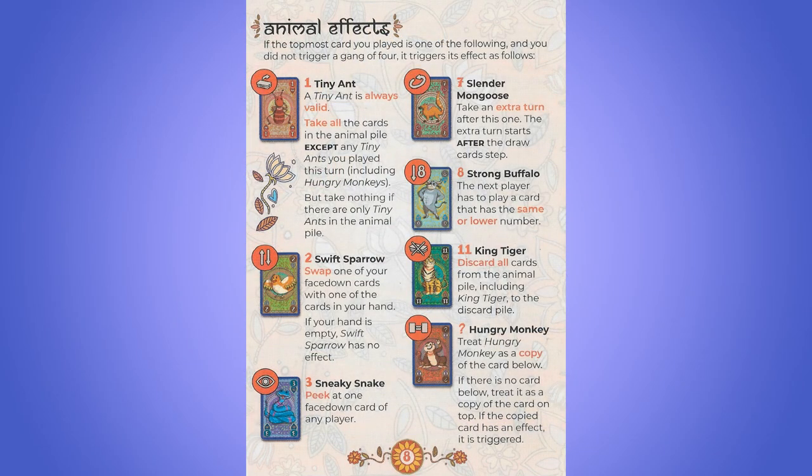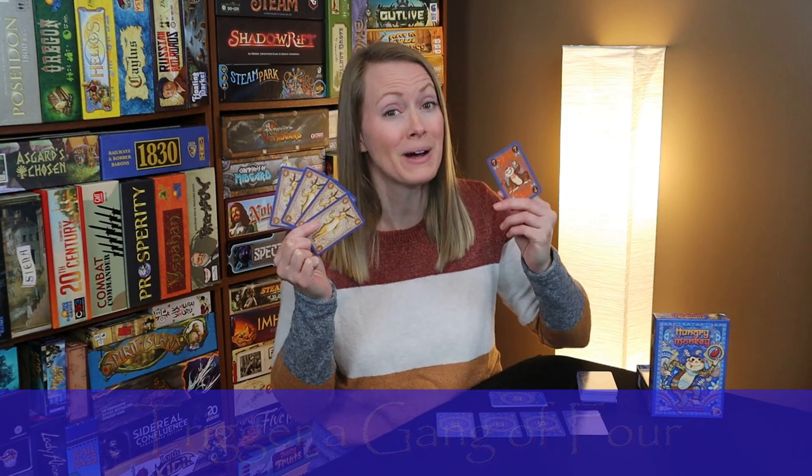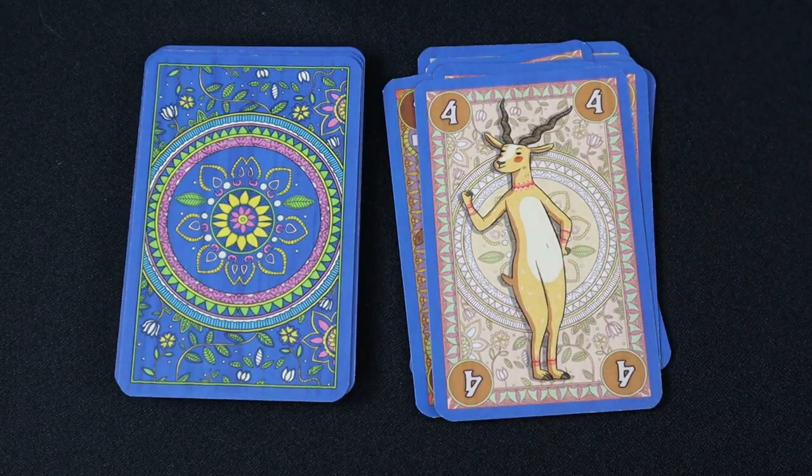You can find a list of all the special card rules on the back of the rulebook. If there are ever four or more of the same card, including copies by a hungry monkey, on top of the animal pile, they trigger a gang of four instead of activating the animal effect.